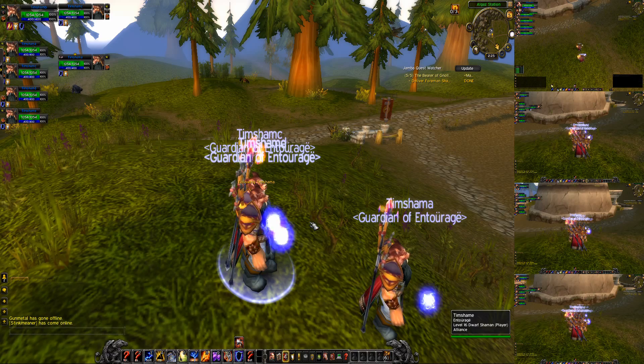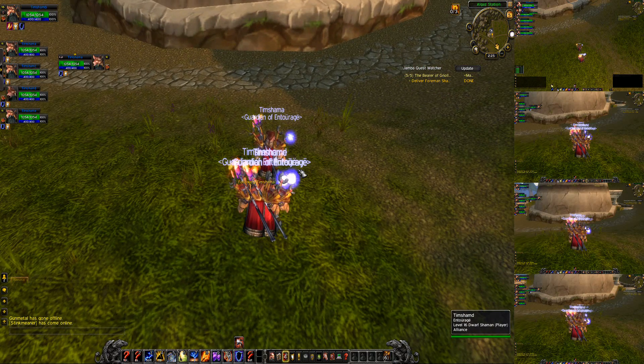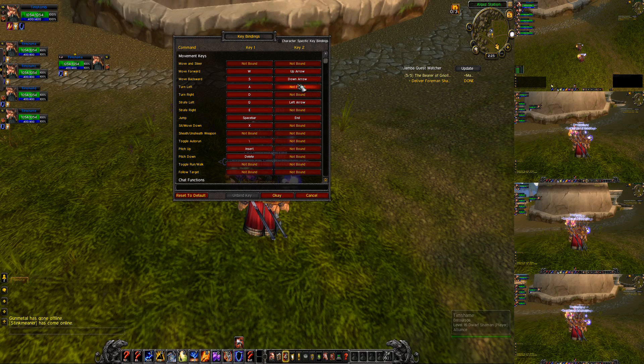Now we're going to go to my B guy, or guy number two, Tim Sham B. We're going to go into his key bindings. He has move backwards on the down arrow, and then we're also going to do strafe. We're going to do strafe left with the left arrow, which is good. So we're going to leave him just like that. Move backwards is going to be down arrow, which is default. Strafe left, we're going to leave it as left arrow.